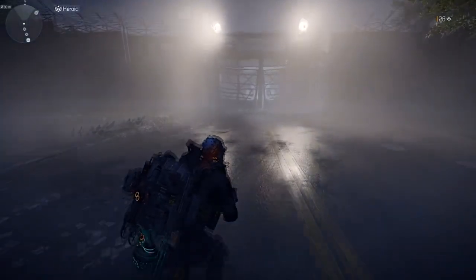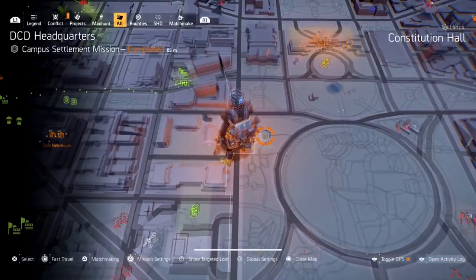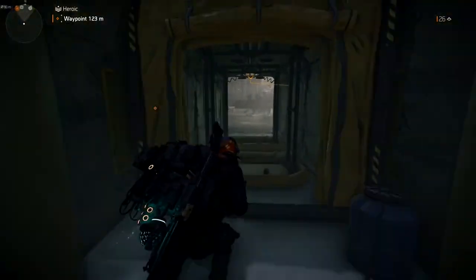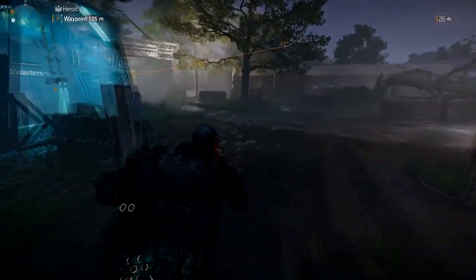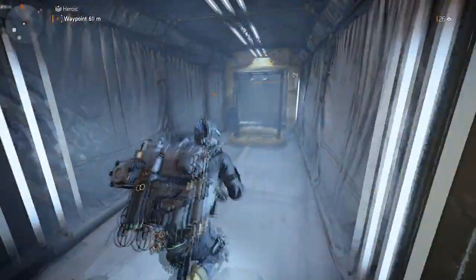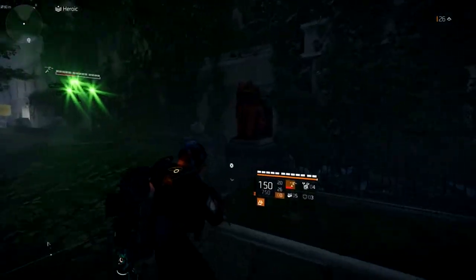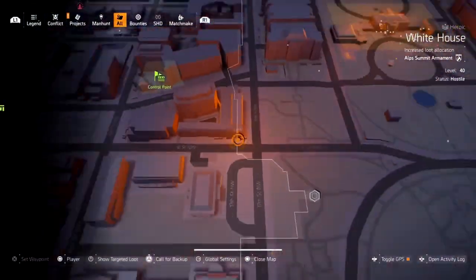As you continue running you'll come across a mission — DCD Headquarters. What you need to do is go around it. The statue is on the opposite side, so cut through the main entrance and follow around. I'm showing you this whole part because some people are probably going to get confused on exactly where it is. Just run all the way around — it's going to be to the left. Keep going straight on this road and right in front of us is our statue. Once you interact with it, it will take us toward the next statue.